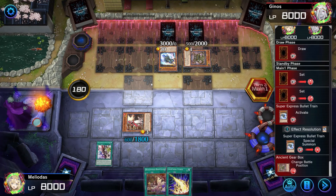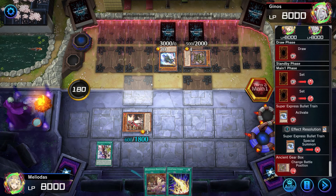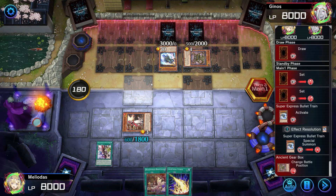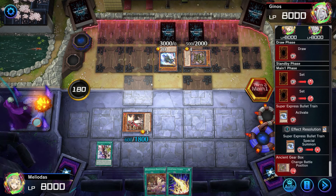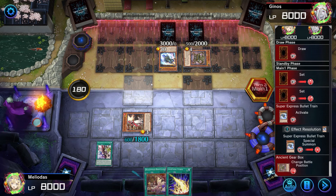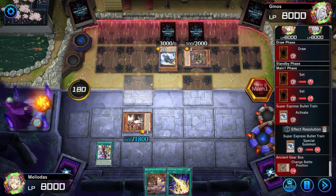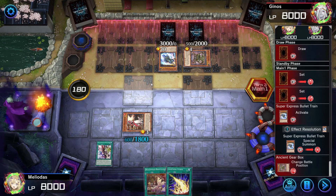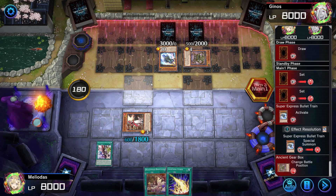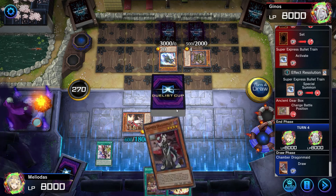I don't like the Machine archetypes because they're just summoning level 10 and level 12 monsters without seemingly doing anything. With the Dragon Maid deck we're summoning level 2, 3, and 4 monsters and going for fusions or link summons to reach higher level monsters, while the Machine archetype just puts level 10 and 12 monsters on the field right away. Enough of me complaining — we get our turn back.